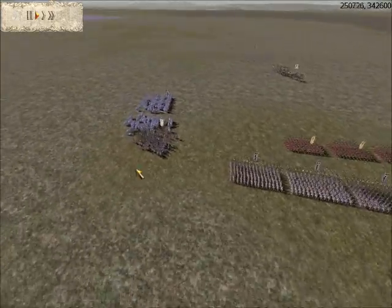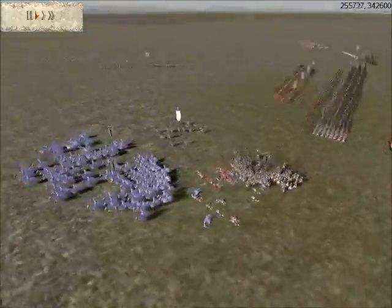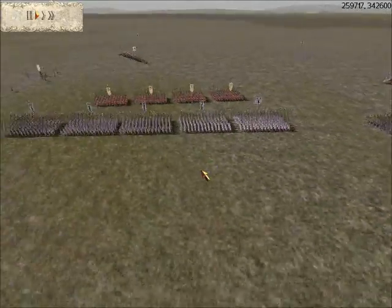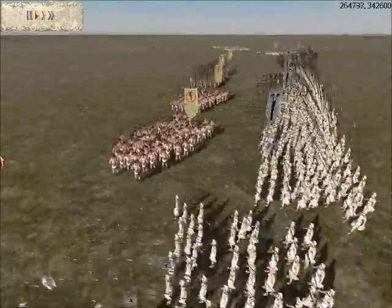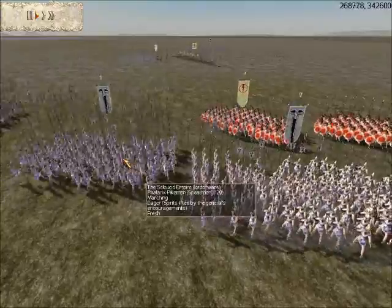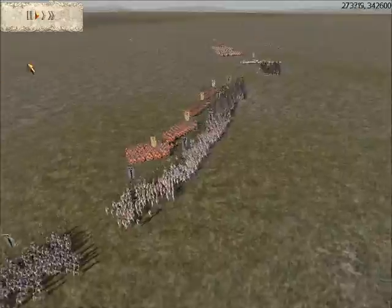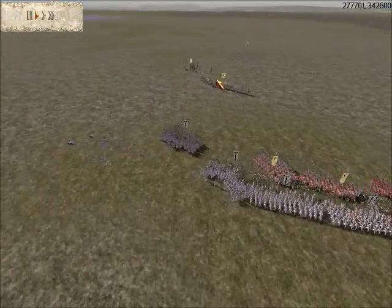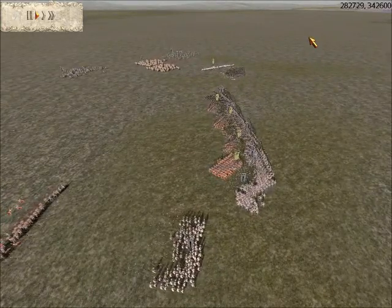Meanwhile, the general unit is trying to get back into the fight. Seeing that flank collapse, I then start ordering my men forward. At the same time my opponent orders his men forward, so instead of getting a proper outflank with this phalanx unit, I just leave it. At about this time, my opponent decides that he's had enough and completely gives up.